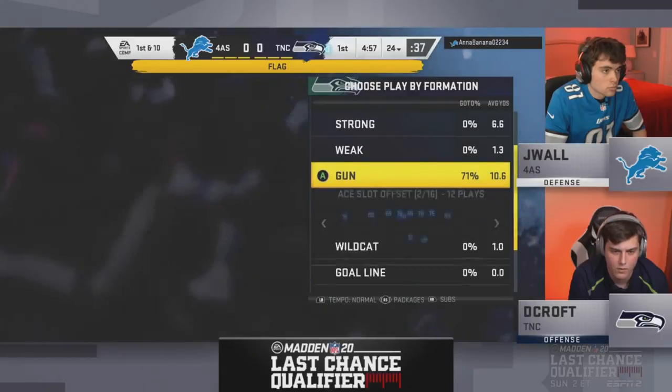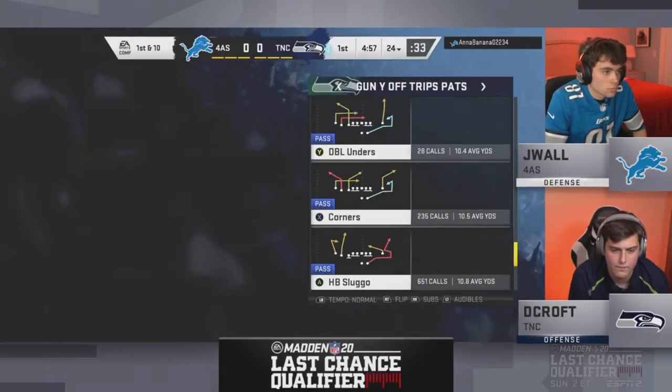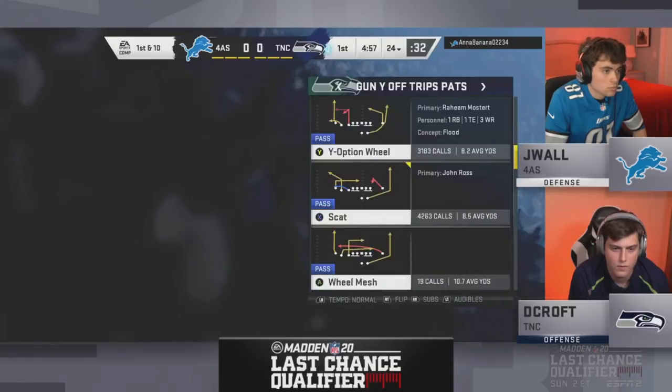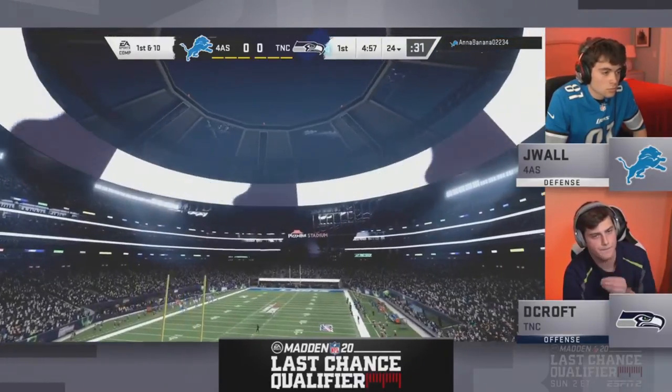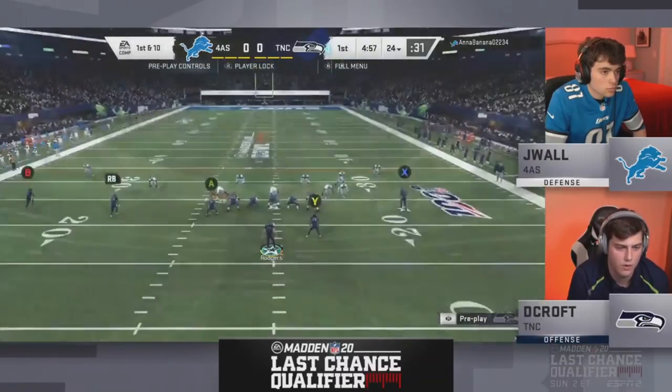On declining penalties, Skimbo contrasts his own style: when he plays, he accepts penalties if an opponent is taking too much time — 'I ain't got time for you to just glitch out my defense.' He'd give a first and fifteen rather than let it slide. But these guys have more class, so there are declines for the game.